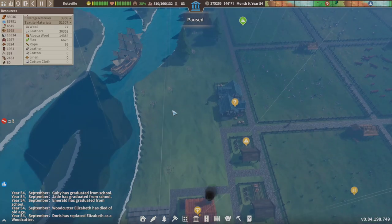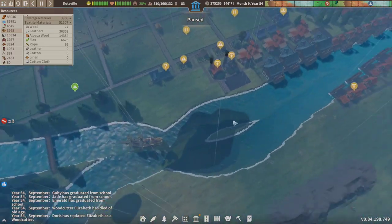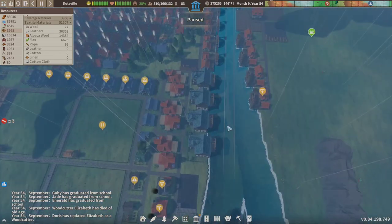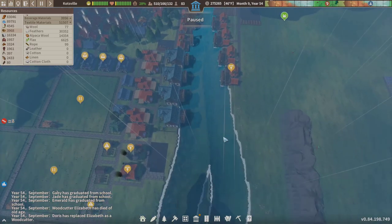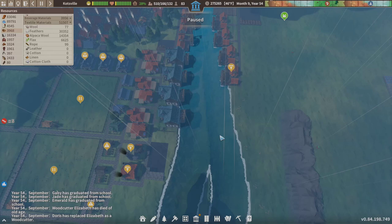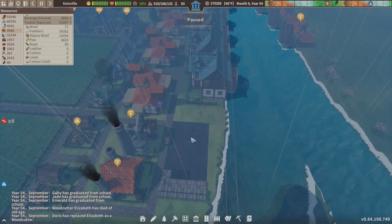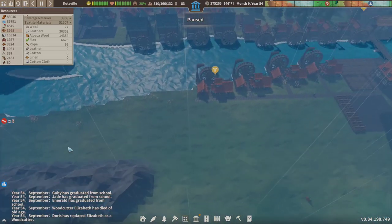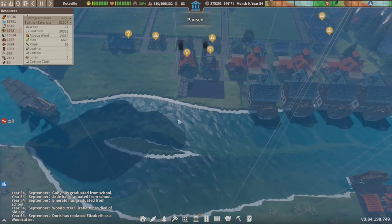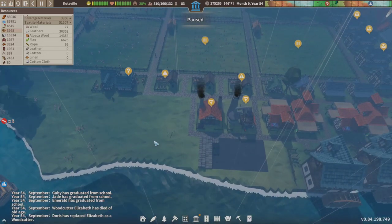We don't have fish right now, and I cannot believe I was so busy I missed that merchant — oh well, it is what it is. What we need to do is fish, and we're going to place a bridge. It would have been nice to have a bridge right here, but oh well. We're just going to toss a fishing dock right here.